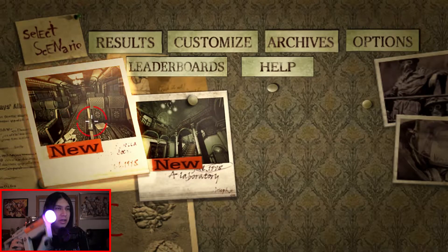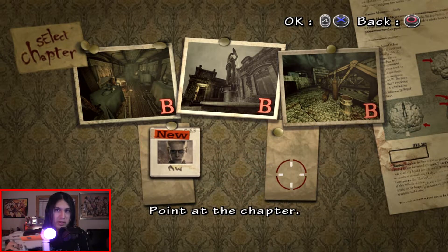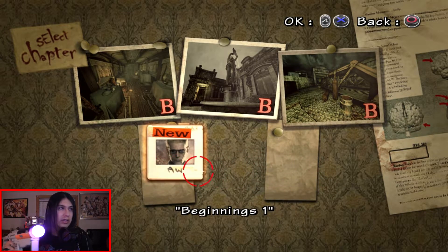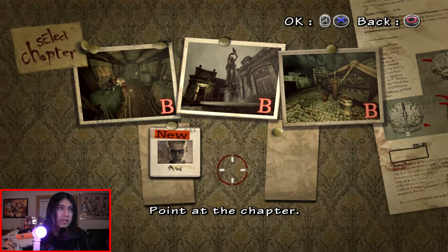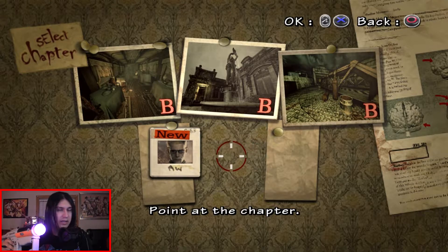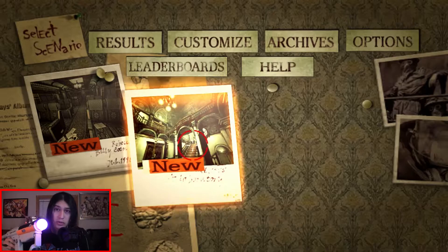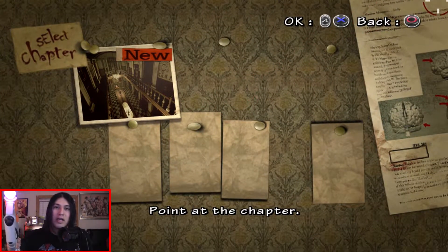I have unlocked the Wesker scenarios, which are canon — we get to see behind the scenes what Wesker was up to during pretty much RE0. However, I'm gonna save this for when I go back to do Resident Evil 0 HD on PC. I'll probably implement it during the gameplay or so. But we're not gonna touch that quite yet. We're just gonna continue on and go to the Resident Evil light gun version of the mansion.